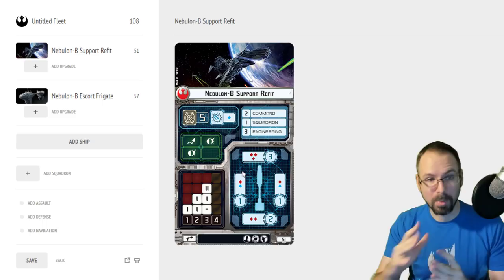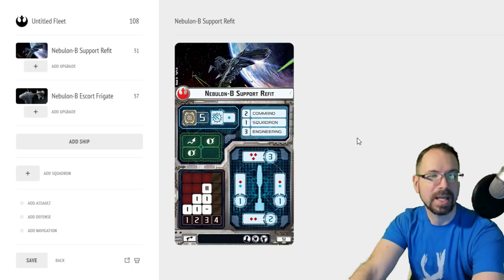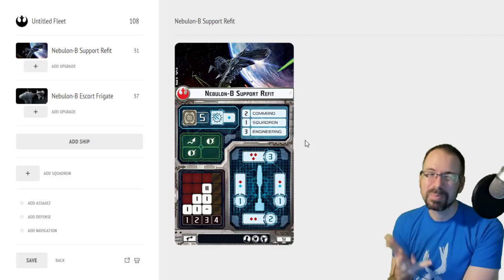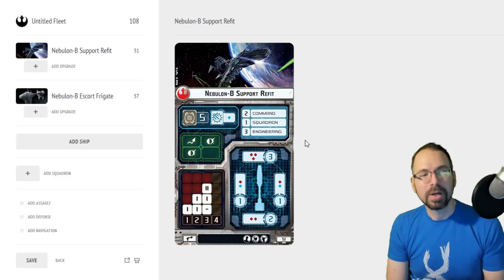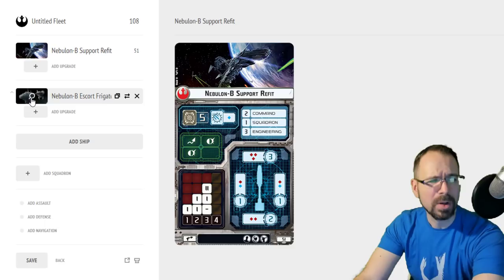Considering it's a relatively cheap and small ship, I think for its point cost it performs quite well. The fact that it can take a punch and live means you usually don't see Nebulons one-shotted. For a 50-point ship with the ability to say you can't one-shot me, that's pretty huge. It can be one-shotted if, say, a Kuat gets range one on your side, but for most attacks — especially at long range with an evade and lots of red dice — you're usually safe.